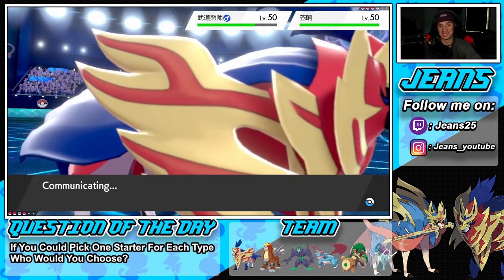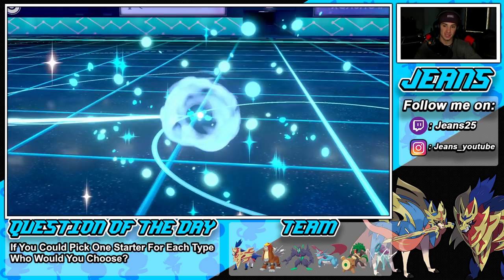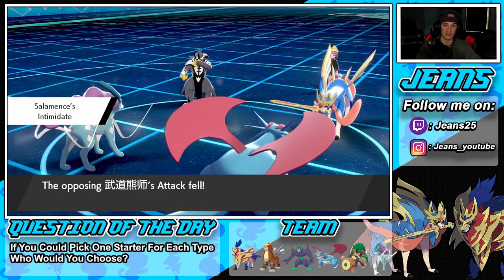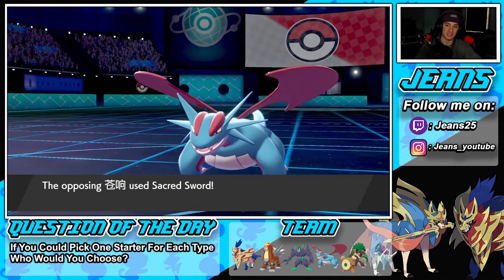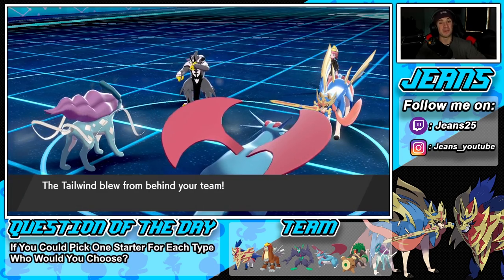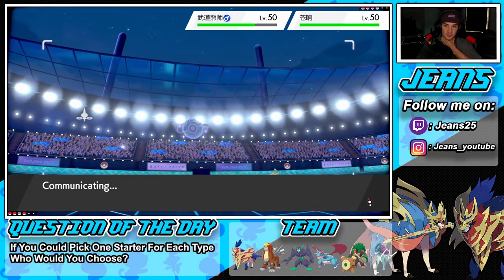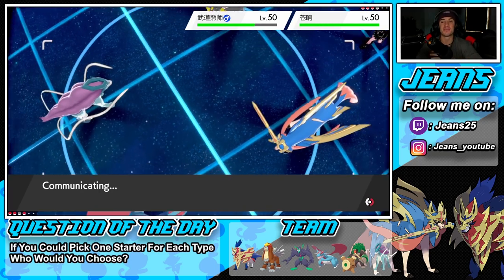We can take out Urshifu no problem — Zacian is really our only problem. We should be able to take speed control and I don't see him taking out my Pokemon after this Intimidate drop. Rillaboom is down to like one HP and the Grassy Glide could come back to bite us. He wasted a turn with Detect, so we don't protect — that's huge. Salamence eats Secret Sword like a tasty snack, Tailwind is popping, we get our speed back.